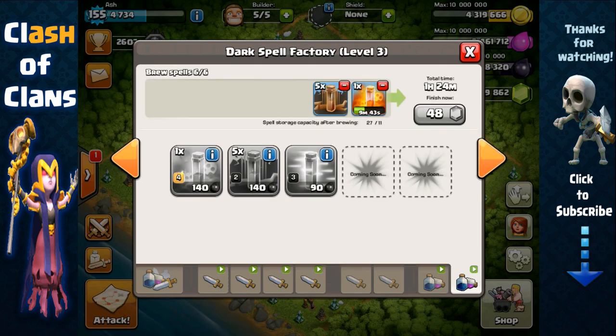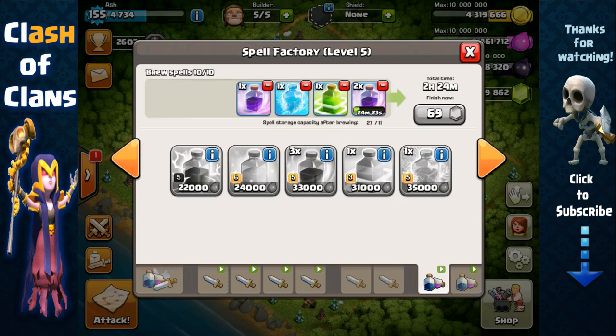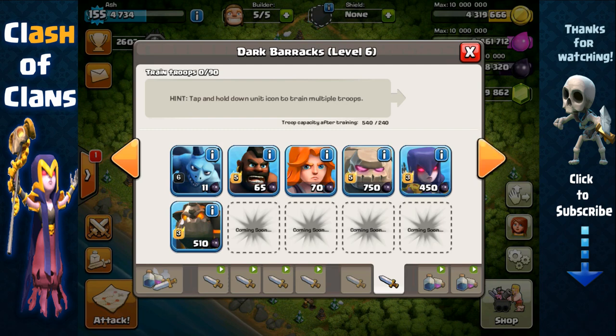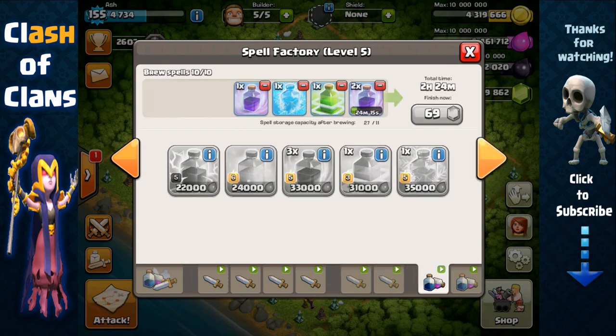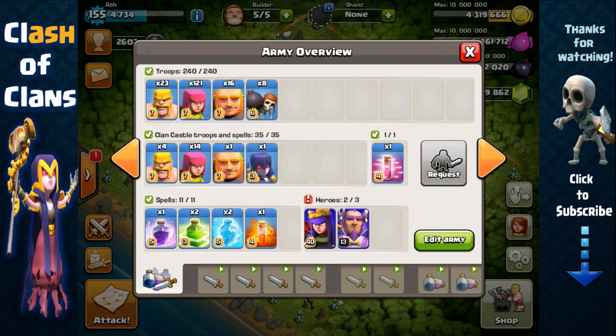As for dark spells, just cook one poison spell for safety. But if you're not in need of dark elixir, you can cook all earthquake spells — earthquake spells are very good for farming. Similarly, if you're not in need of dark elixir, you can cook all witches, which are also very good for farming with this method.